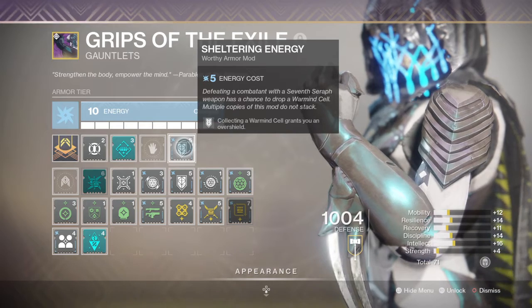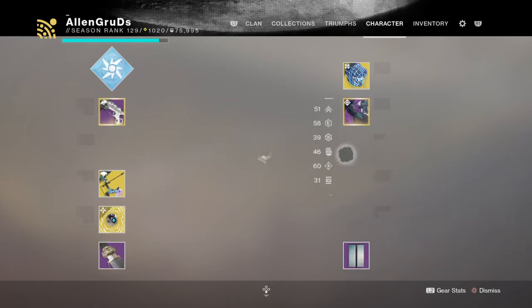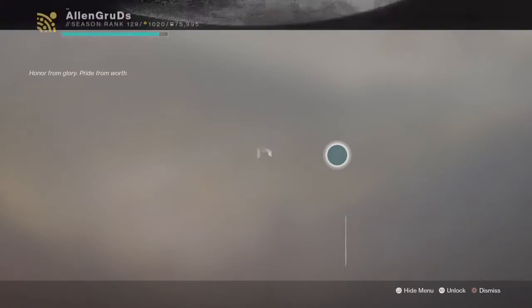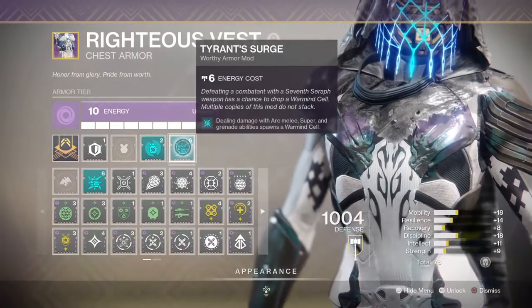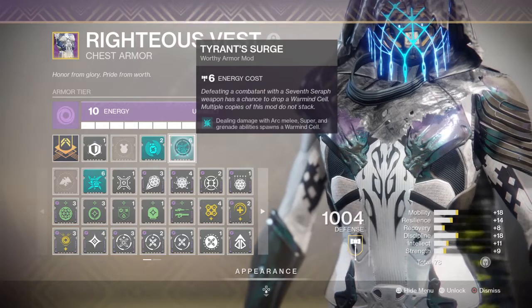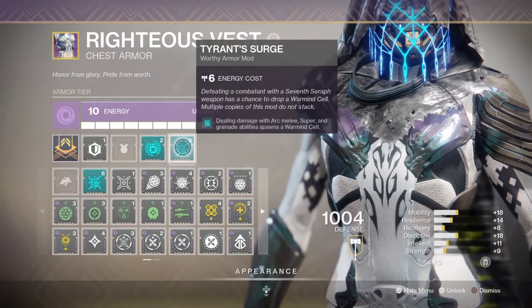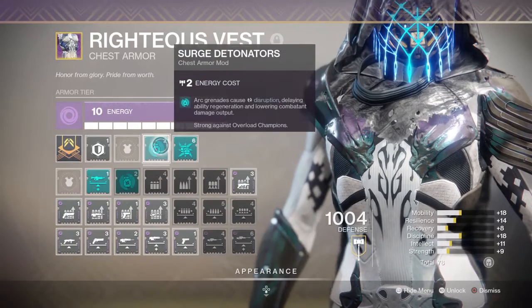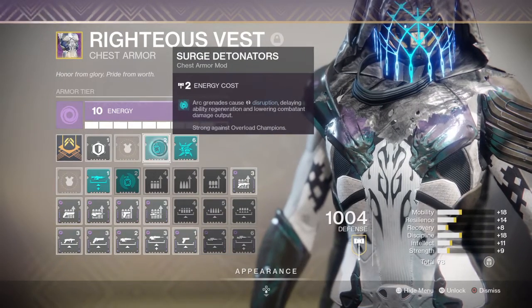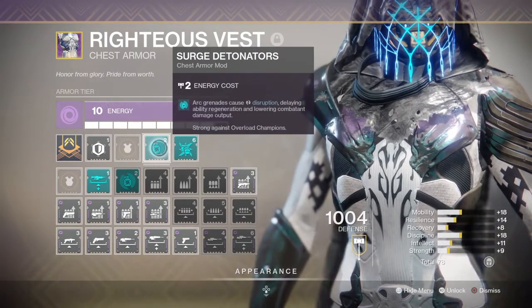It grants me an overshield by picking up a Warmind cell — I'll be making them with Tyrant Surge. My arc melee abilities will make Warmind cells, acting as a little buffer. Supers make one, grenades make one, and my grenades will also build my Overload.